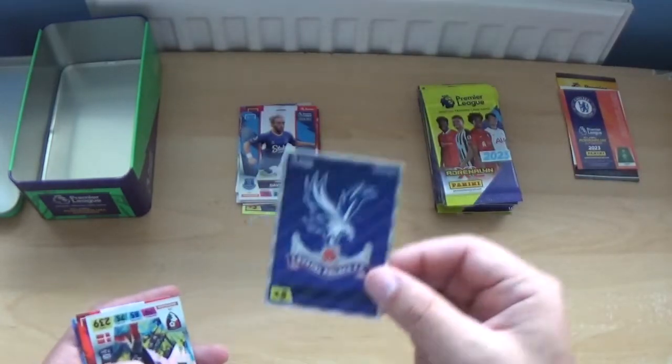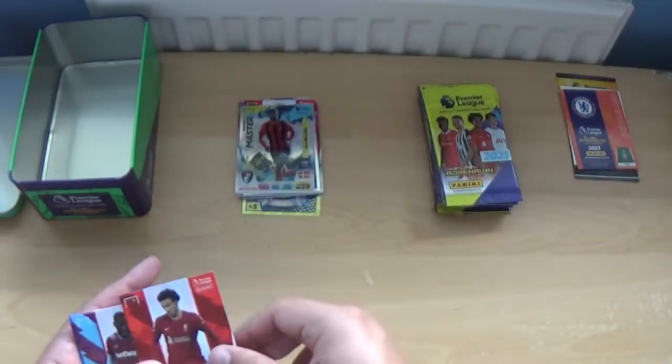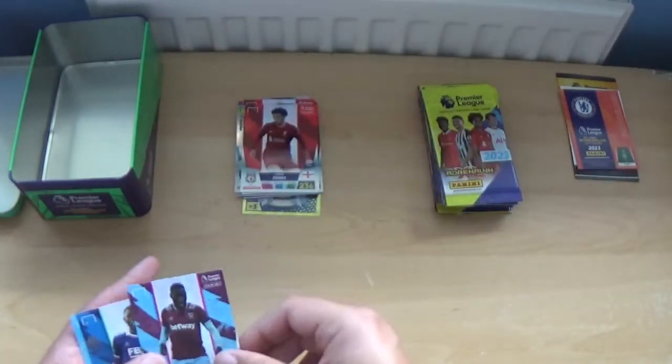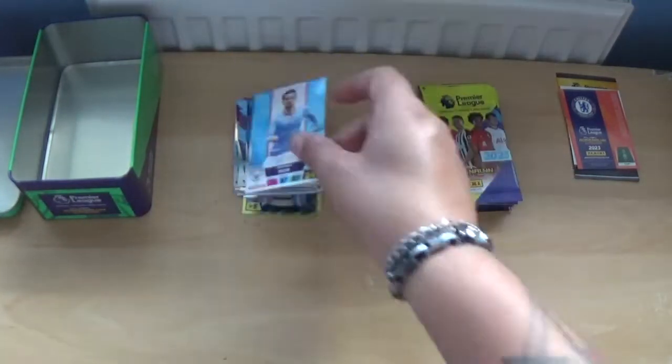We start with the Crystal Palace logo, midfield master Philip Billing, Curtis Jones, Arthur Masuaku, Pat Sundacker and Bernardo Silva.